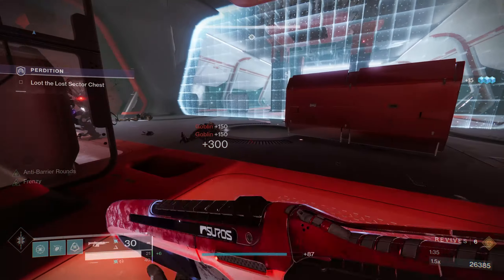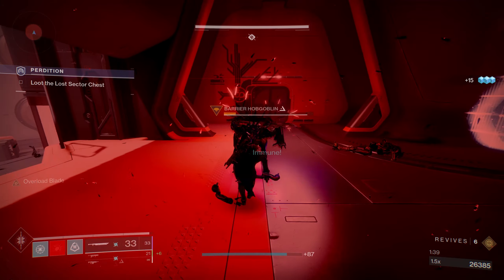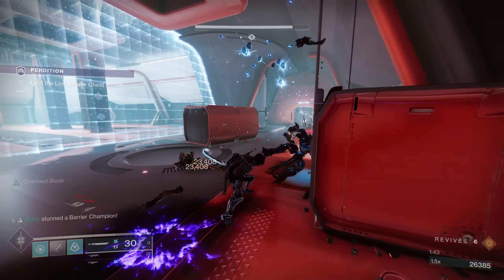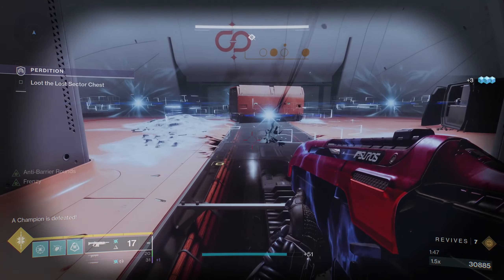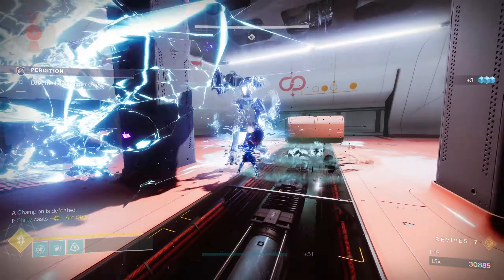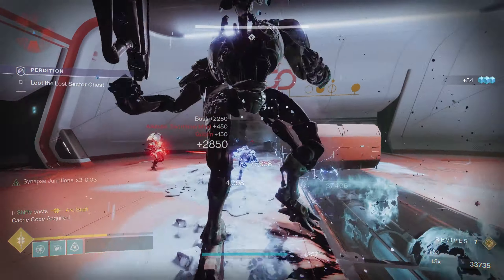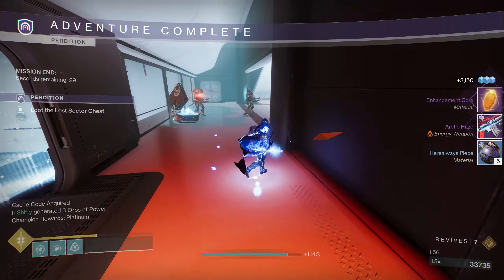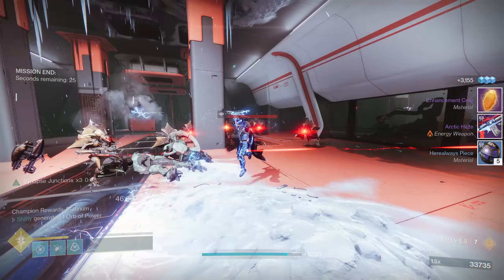Take out those two Goblins and then head over for the Barrier Champion — that was a weird interaction, but either way we're going to make it to the boss fight. I place Witherhorde down and immediately pop my Super, do a Light Light Heavy, and head to the chest. And there we have it — a Platinum Completion of the Perdition Legend Lost Sector in under 2 minutes on every class.